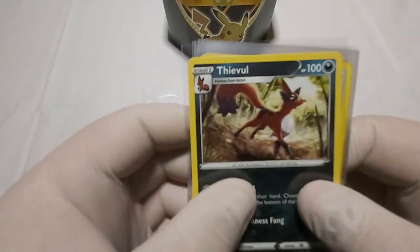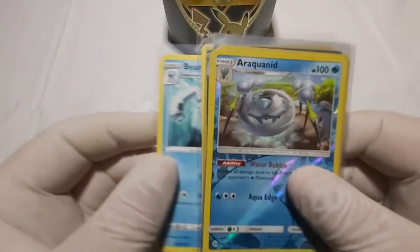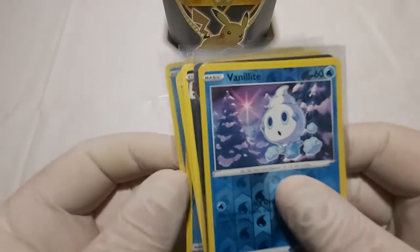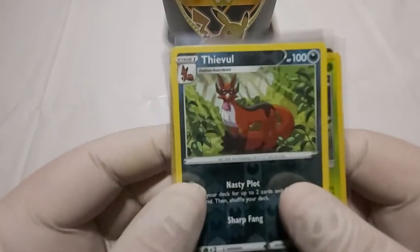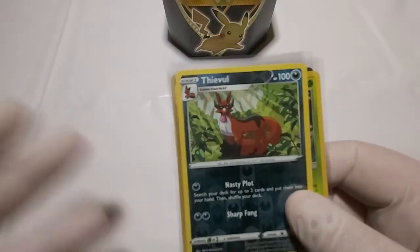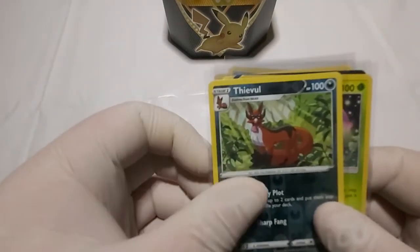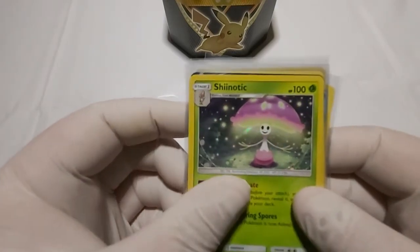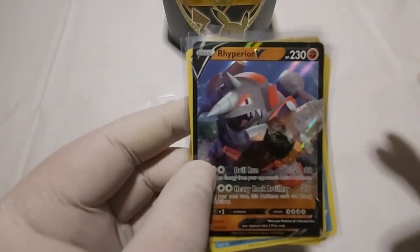Let's review what we pulled. We got Thievul non-holo and Veritek. For the reverse holos, we got Araquinid, Galarian Obstagoon, Vanillite, and Thievul. If we'd gotten another blue reverse holo it would have been a pattern for the full pack, but unfortunately Thievul had to come in — it's okay. We got a Shining holo from the Sun and Moon pack, finally. And last but not least, we got the Rhyperior V, which actually looks really cool.